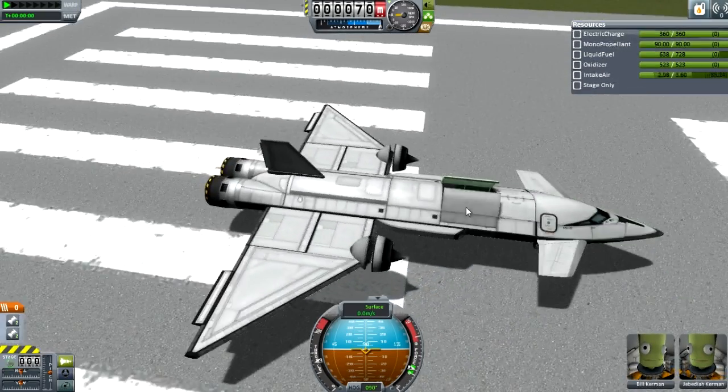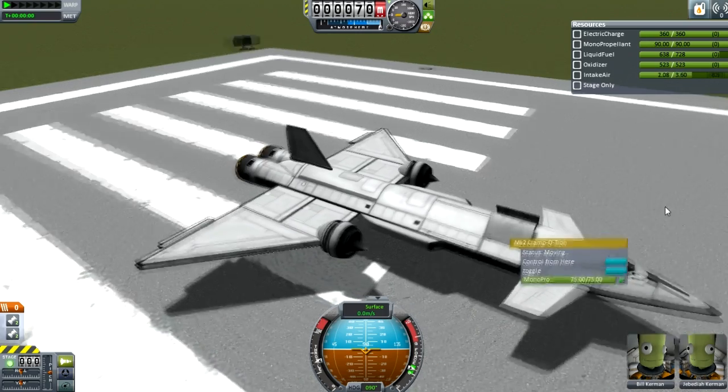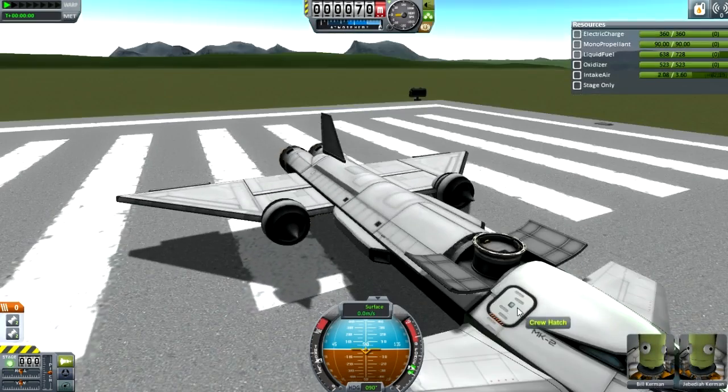So there is a little probe in there, it weighs maybe half a ton, maybe a little more. Anyway, these are mainly the new parts, except for a few wings and the rapier engines. And there is a new inline docking port, which I love very much.